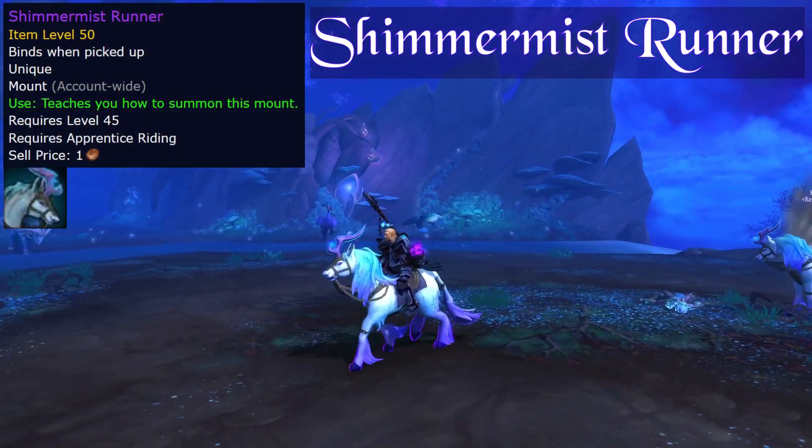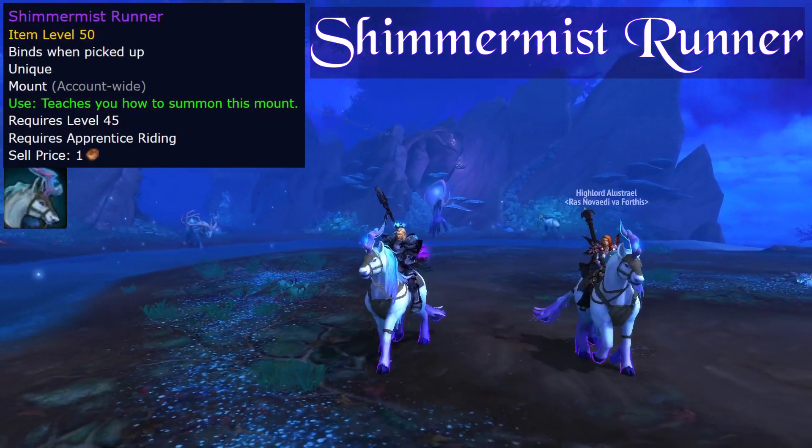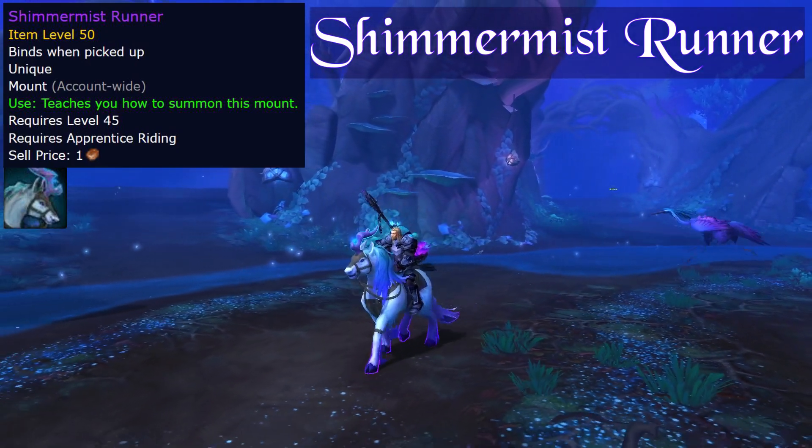Hi y'all, Crackin' Latte here. Today we'll look at how to get the Shimmer Mist Runner, aka the Maze Unicorn. It's a whole lot easier than you think. You can do this in just less than 10 minutes.